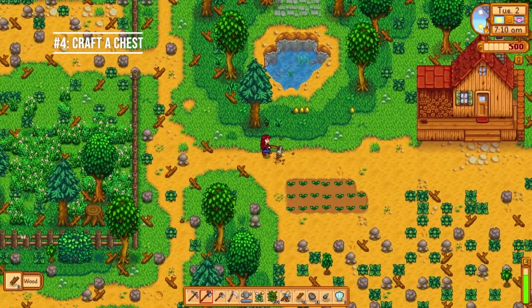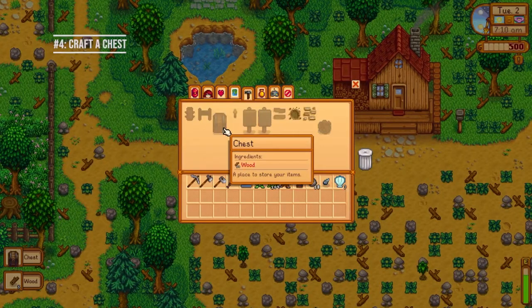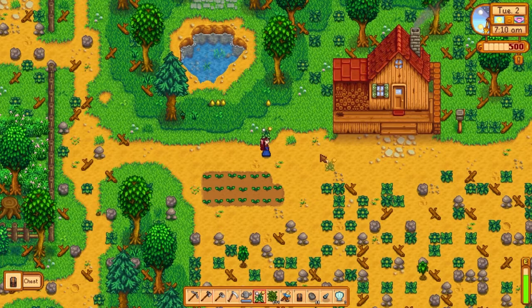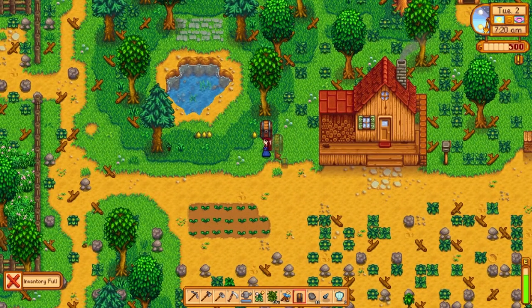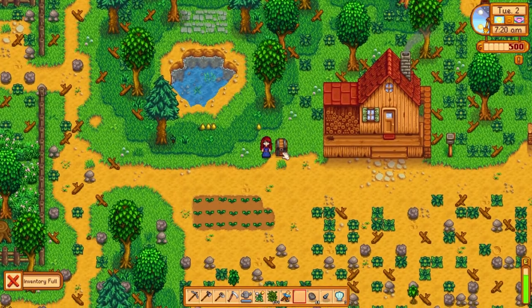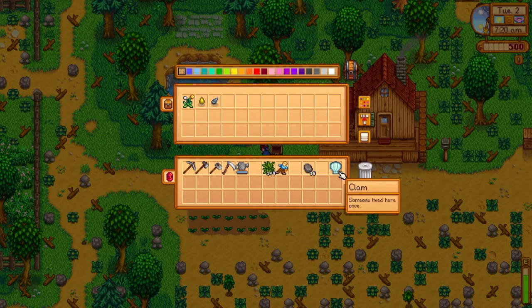Okay, it's day two. Number four: craft a chest. You should have gotten enough wood by now — you'll need 50 pieces to craft a chest. Only make one chest and stick it anywhere on your farm that's easy to access. This is a great way to store things you don't want to carry around since you have very limited inventory slots, so put things in your chest that you don't need on your person.